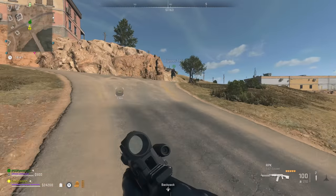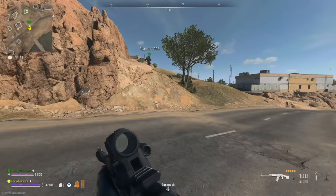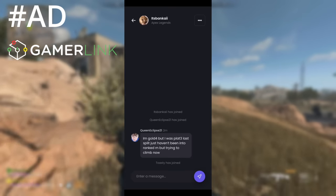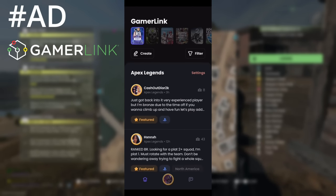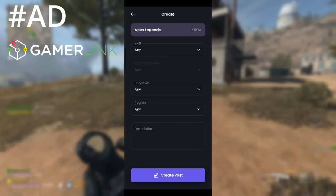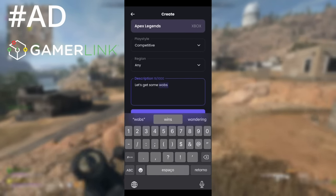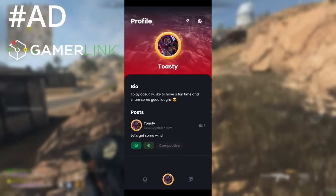Lots of the missions I'm going to talk about today are much easier with a squad, so if you don't have a squad consider finding one using the sponsor of today's video, Gamerlink. It's a free app available on iOS and Android that helps you find groups in over 350 games. You can set up a post saying exactly what you want to do in DMZ, whether you want people to have a mic or not. There is a paid version to remove ads and bump posts more often, but finding groups is completely free. There'll be a link in the description or search your app store for Gamerlink.